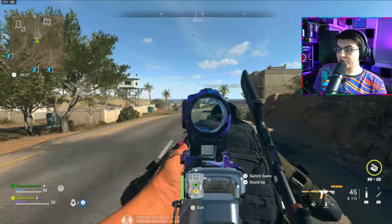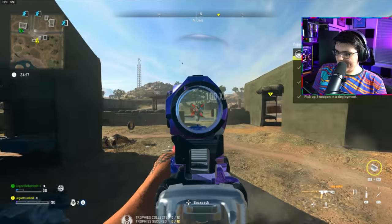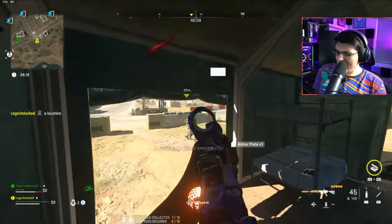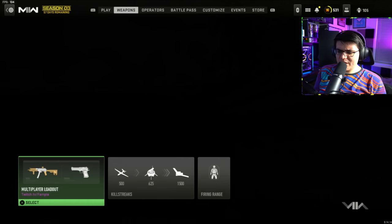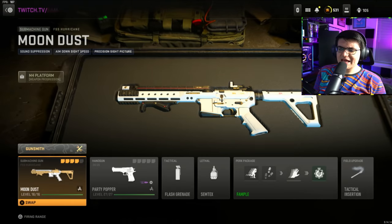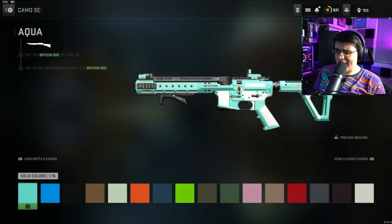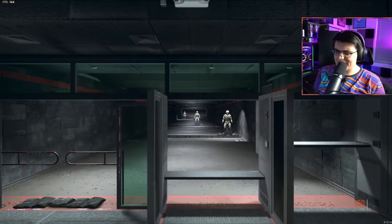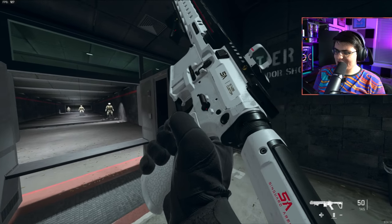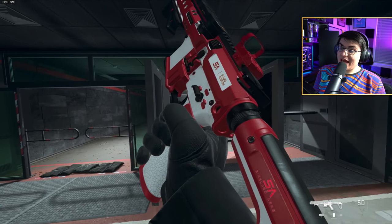We hop in DMZ, take out 20 bots, and exfil — or you can technically just leave the game. You can also do this challenge in battle royale, but you'd have to go to black sites and strongholds, so it's just a lot easier in DMZ. After 20 bot kills, we now have the blueprint. Let's go over to the FSS Hurricane — here it is, the Moon Dust blueprint. With mastery camos it mostly covers up the design, but with solid camos you can see the little white spots. In the firing range it's got some gold accents and a red line — definitely not the craziest blueprint, but getting it for free isn't bad at all.